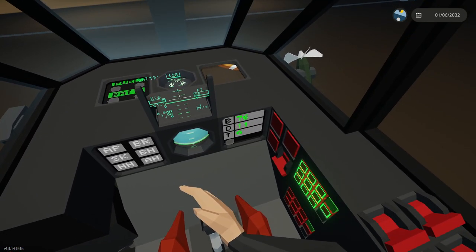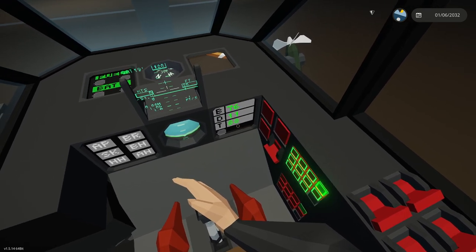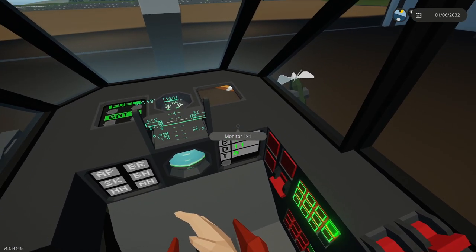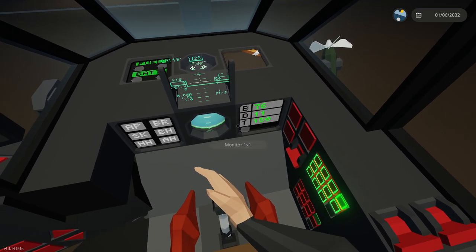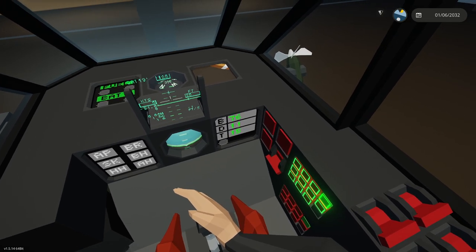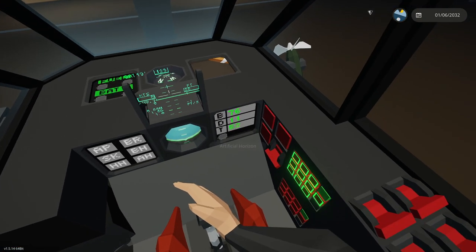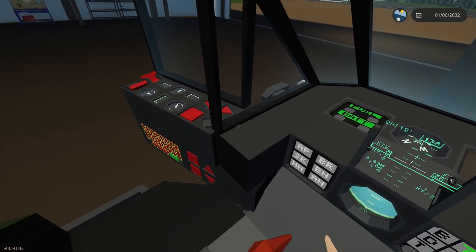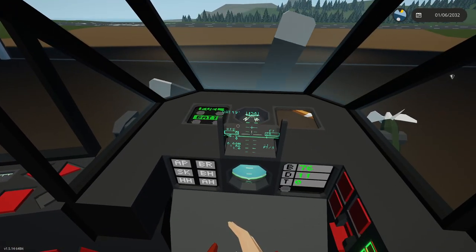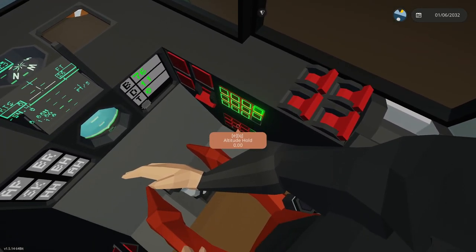Over here we have a new bearing panel. I want to add some arrows here - I'm having problems with the code - so I can do multi-page. This will show the bearing to the station, distance to the station, and time to the station. Let's get some stuff set up and do some testing. This is really improving, and I also moved some panels around.